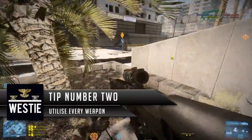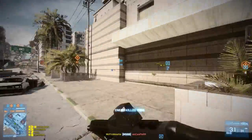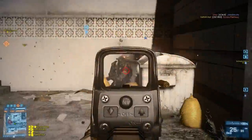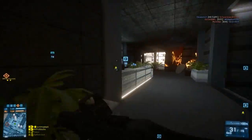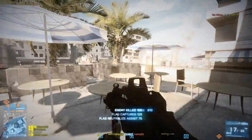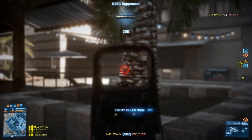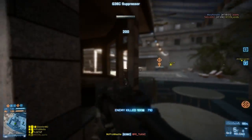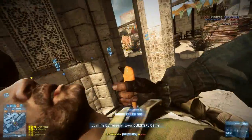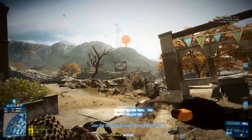Tip number two is about utilising every single weapon available to you — that includes the handgun, grenades, your knife, and weapon pickups off the ground. It doesn't matter what weapon you pick up, you'll be able to use it in some form. For example, you pick up the M908B with a laser sight and get a hip-fire kill, then pick up the SG553 and get a couple of kills, switch to your handgun, throw a grenade, and if you run out of ammo completely you can stalk somebody with your knife. People aren't expecting the knife kill, so it's always a nice surprise.